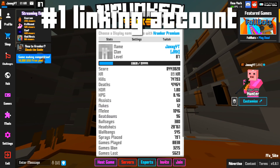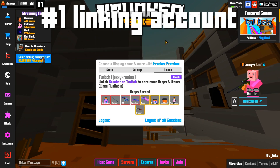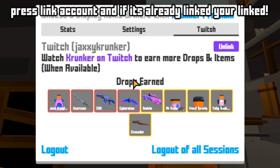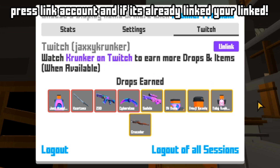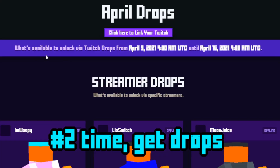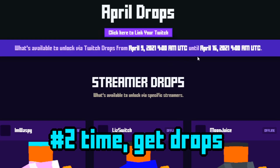Go to Twitch. If you don't think your Twitch is linked, go there and check. If it doesn't say it's linked, link your account by pressing a button somewhere near the connection area. The drops are available to unlock via Twitch drops from April 9th at 4am in that time zone.